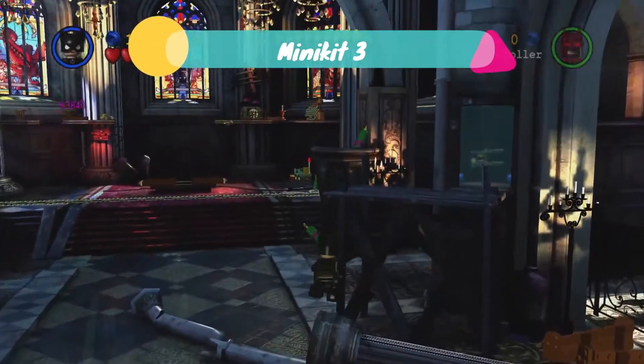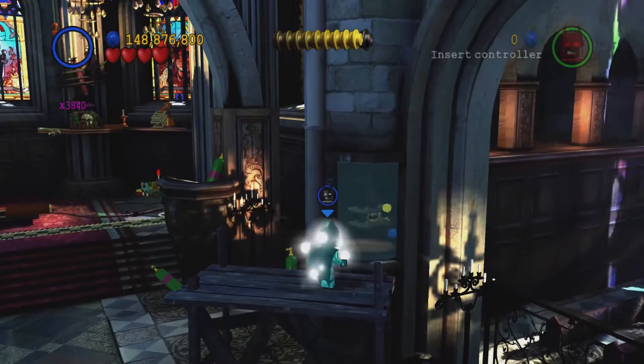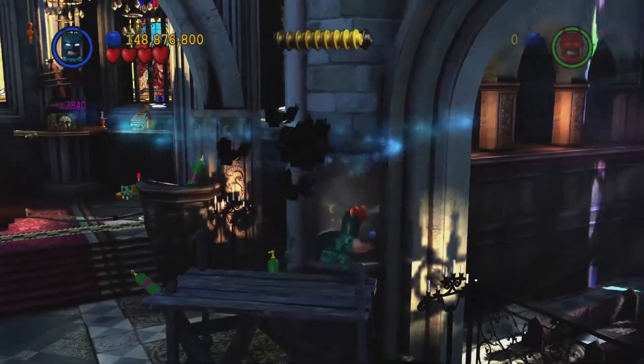For our next minikit we're going to jump on this fallen pillar and then jump up to the glass window. We need Sonic Batman to shatter it like usual, then jump in and collect it.